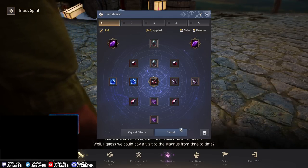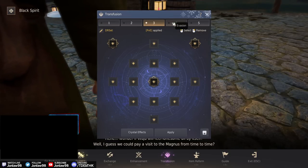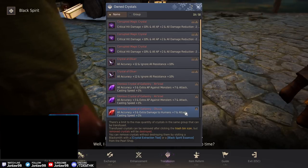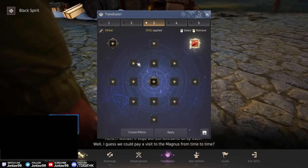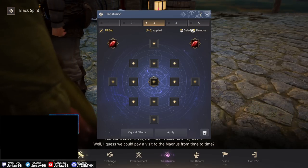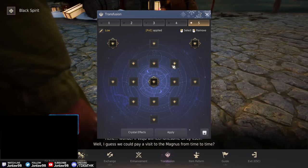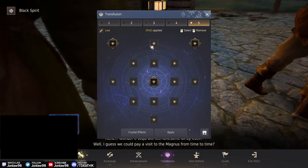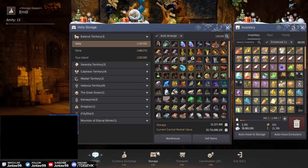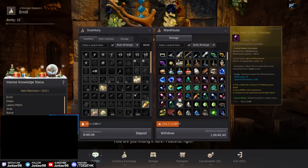PVP is applied. For PVE I don't have evasion crystals right now but I'd put them there if I did. For DR it doesn't really matter — I'll mostly use PVP crystals for most things and figure out the evasion and DR presets later. Now I wanted to show something I've been meaning to cover for weeks: crystals for beginner players.